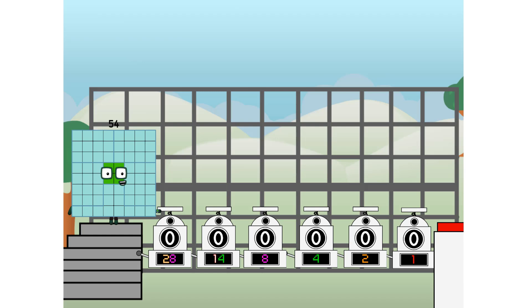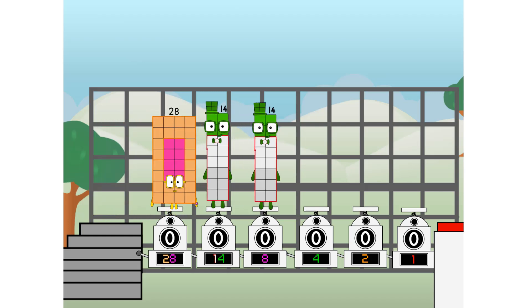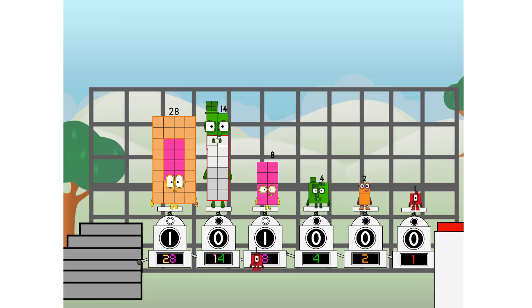First, he split into 28, and 14, and 8, and 4, and 2, and 1, and 1 more to press the big red button. Then you choose who's going up: 1 of me, and none of me, and 1 of me, and 1 of me, and none of me, and 1 of me. And fire!